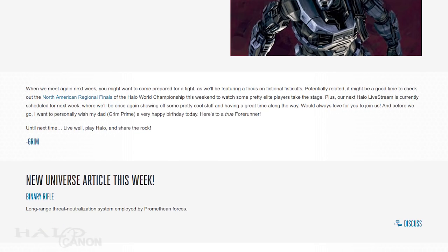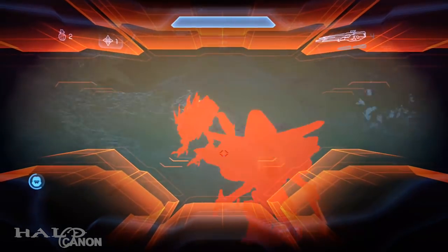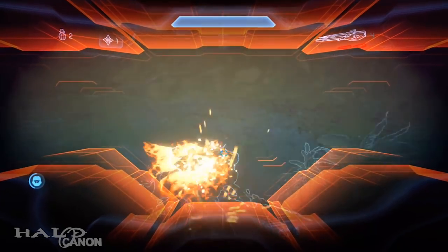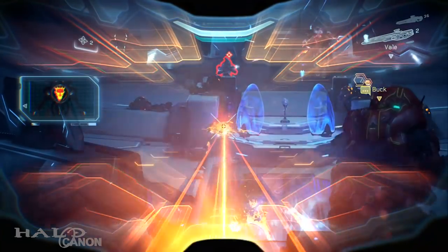With that, the article comes to a close and we arrive at the Universe entry for this week: the Z750 Special Application Sniper Rifle, aka the Binary Rifle. This rifle was purpose-built to combat the Flood, utilized by warrior servants and constructs, and was commonly used to eliminate nascent Keymind forms and warforms. Following the firing of the Halo Array and the complete loss of Forerunner command and control via the Domain, most Binary Rifles had their security measures activated, reducing them to useless fragments. The obvious exceptions were the rifles on Requiem, which had their own unique master key. When Cortana entered the Domain, she was able to reclaim key Forerunner command channels, hence her control of the Promethean Constructs.